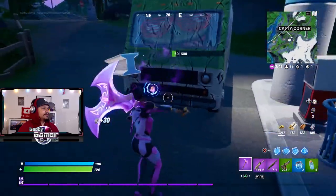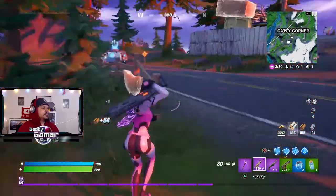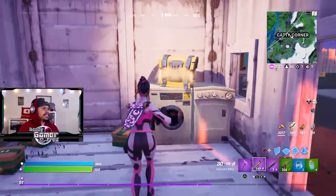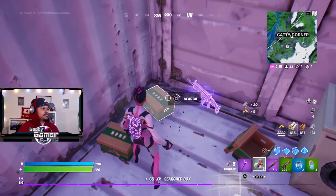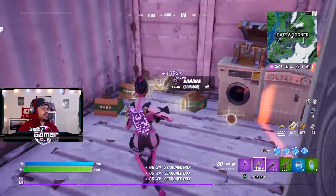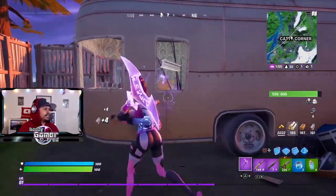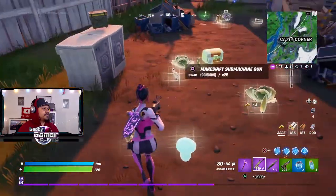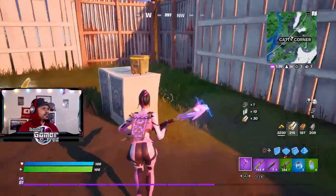This place has a ton of loot if you're looking for consumables — this is definitely the place to go. This has been a spot for tons of consumables ever since it got introduced. There's this little room right here with two, three, four, five boxes — so many consumables. You've also got a ton of consumables in this tub right here. I'll break this whole thing because sometimes there's a chest inside or on top, and there's ammo on crates too. Got the parts and the wood.